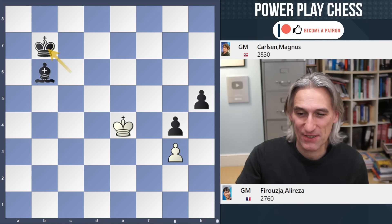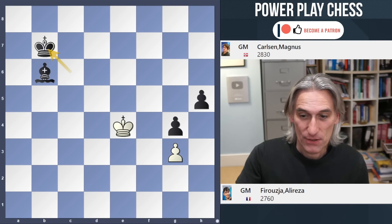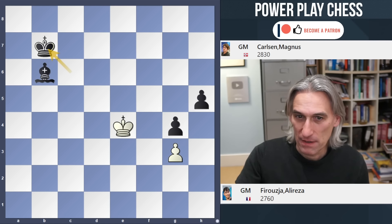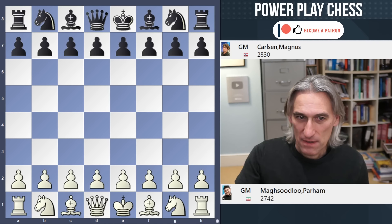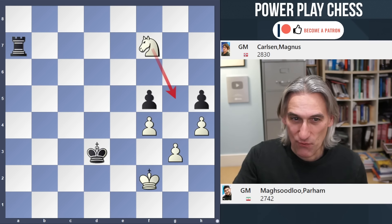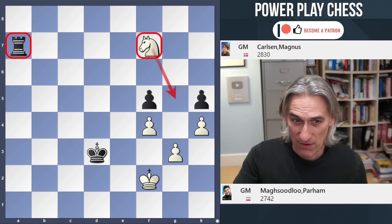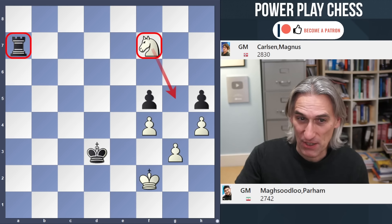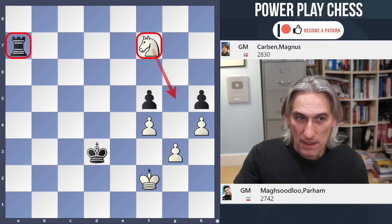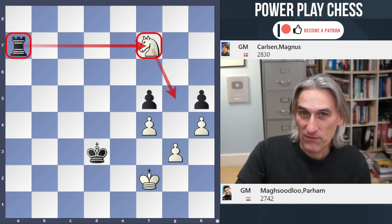I mentioned in that video that this is very similar to a game that Carlsen played in the World Rapid Play Championship at the end of December. The game is Paha Mahsudlu against Magnus Carlsen. This time it's a rook playing against the knight. They've been going around in circles for some time - this is rapid play, remember. Carlsen has just attacked this knight on f7.